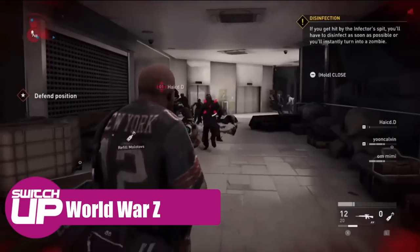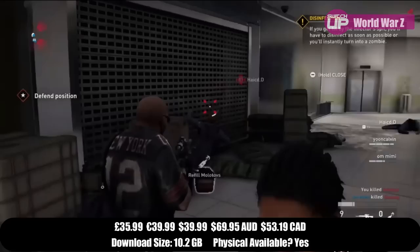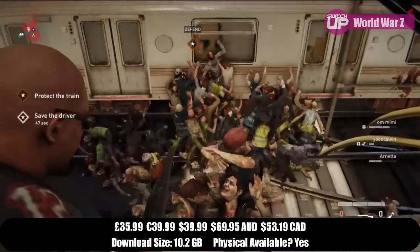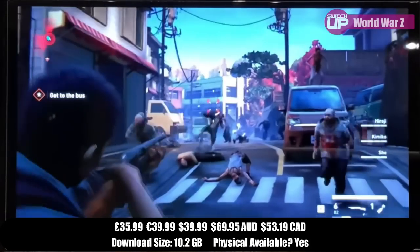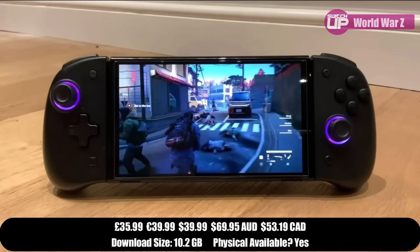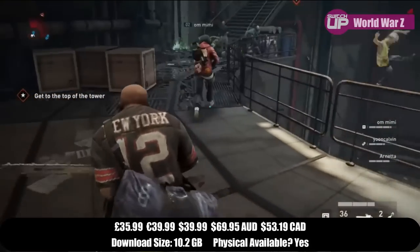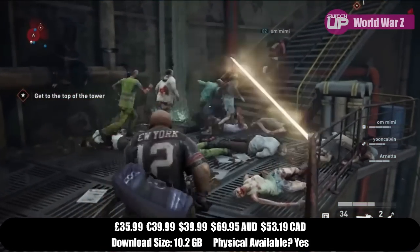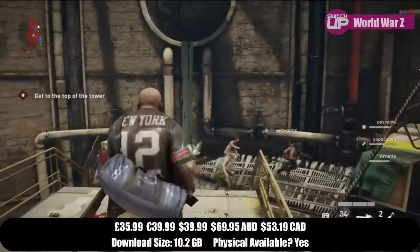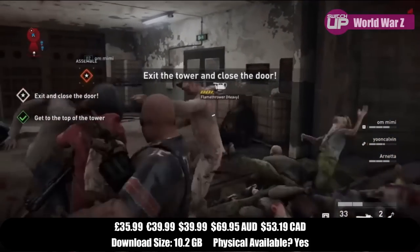Next is World War Z — based on the 2013 Brad Pitt zombie movie. The game came out in 2019 and the Switch port in 2021, ported by Saber Interactive. Glenn hasn't seen the film — as a horror fan, he became fatigued with zombies when they went mainstream and everyone was suddenly wearing zombie t-shirts. He was part of the zombie gang before it was cool.